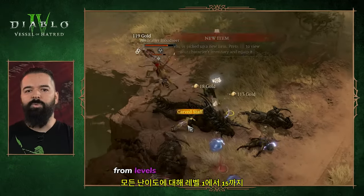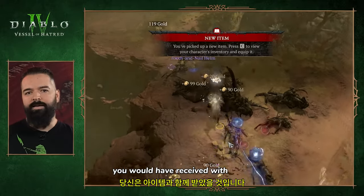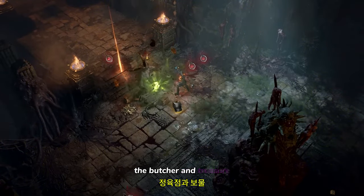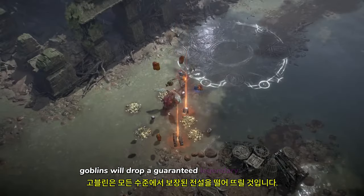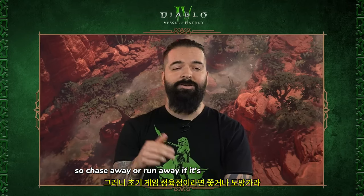From levels 1 to 15 on any difficulty, you'll replace the material drops you would have received with items like armor and weapons. In addition, the Butcher and Treasure Goblins will drop a guaranteed Legendary at any level — so chase away, or run away if it's an early game Butcher.